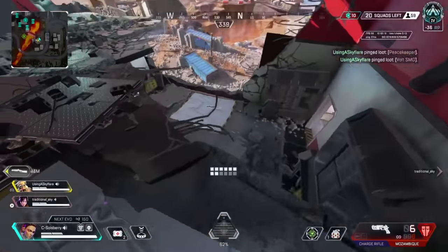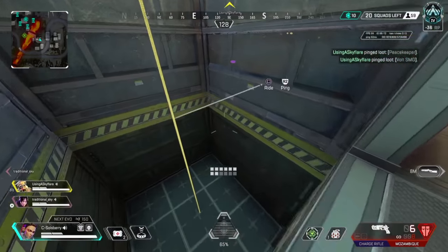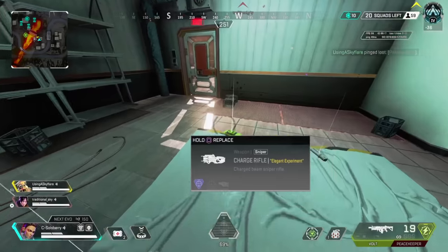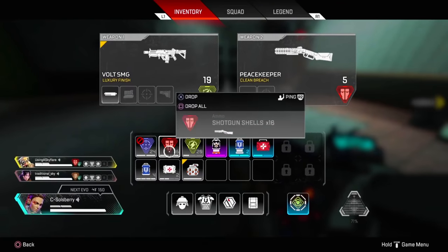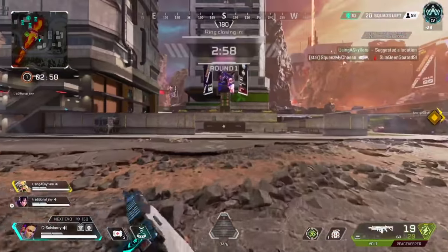He gets the Mozambique and a Charge Rifle — not the best loadout to start with, I would say, but we should make it work. He takes that Volt — Volt and PK is a little bit better than Charge Rifle, so PK and Volt is the better combo.